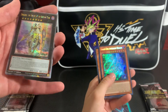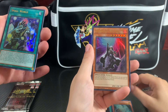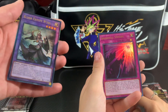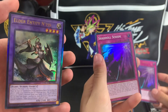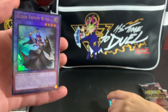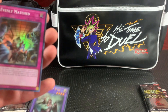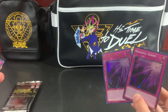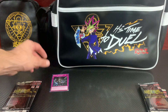This is unreal! Got a Small World — oh, a double hit pack! Elder Entity Ntss! She got me this box for our anniversary as well, so holy moly, that's gotta be the best pack — and an Evenly Matched! No way, guys. And she got two Schism cards, she got the worst pack ever, I got the best pack ever — a nice Evenly Matched.